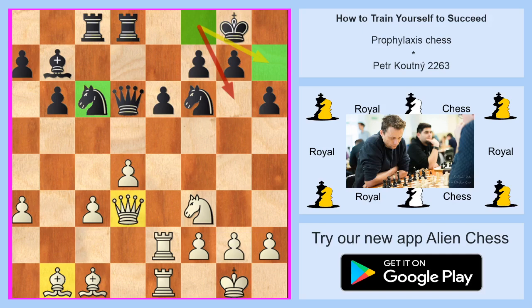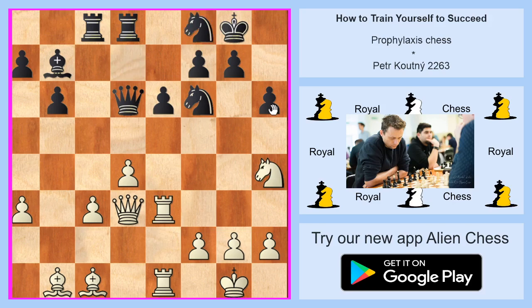A chess master is every time asking: what are my opponent's threats? And black played to B8, to D7, to F8. After these two moves there are no big threats, no big dangers for us, and we played really interesting chess.